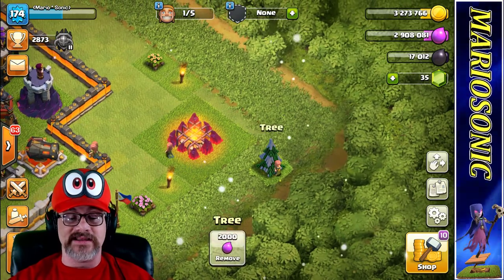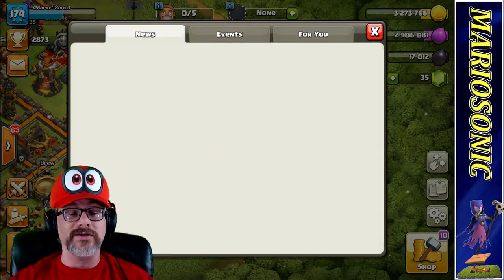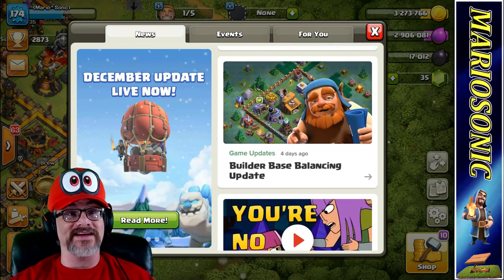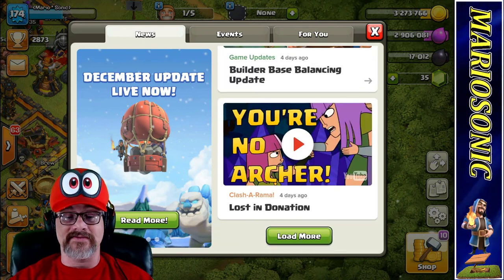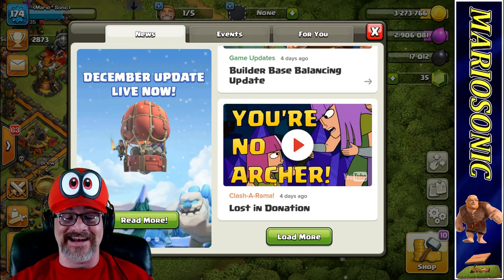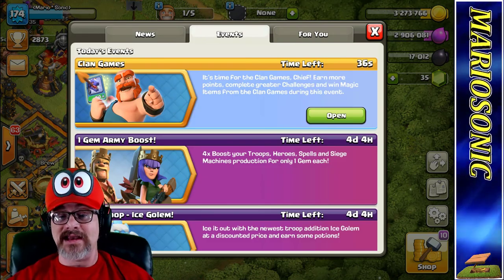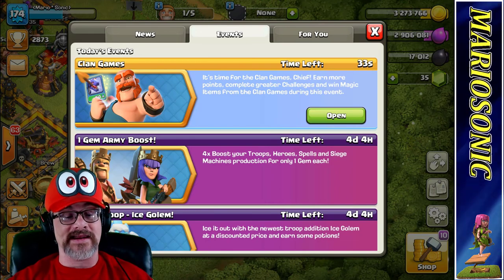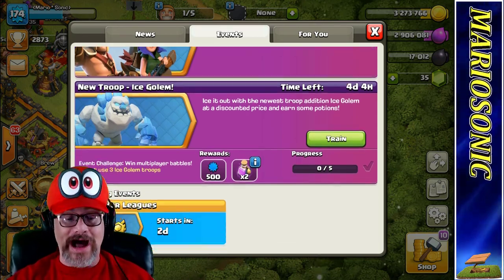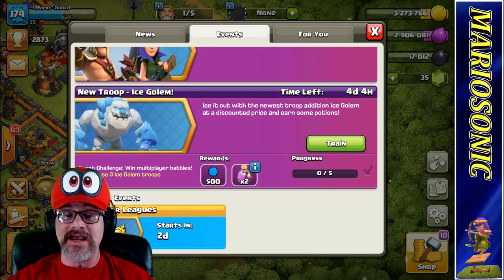We got a tree over here — we got to clean this tree up. We don't want to keep any of the stuff. Looks like a builder-based balancing update — that is awesome, I'm liking it. If you have not seen the new video, you should definitely go watch it. Let's look at the events tab. Clan games here — 35 hours left. I hope you did your clan games. One gem army boost, which is also exciting — four days left on that. And the new troop, the ice golem. Wow. Clan War League starts in two days.